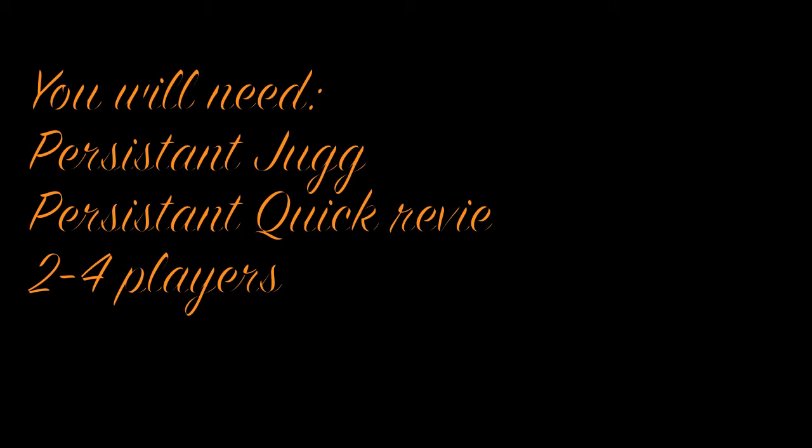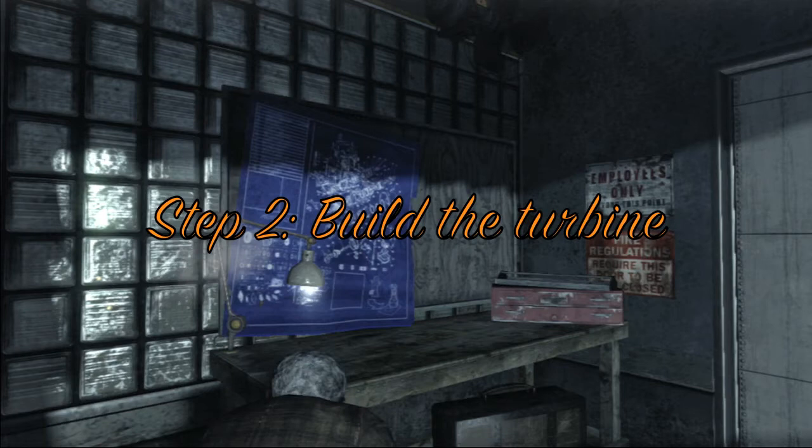For Maxis's side, you're going to need the Persistent Juggernog, Persistent Quick Revive, and two to four players, as his easter egg is more difficult compared to Richtofen's on Transit. For step number two, you need to build the turbine, and once you do, you'll instantly get a quote from Dr. Maxis.